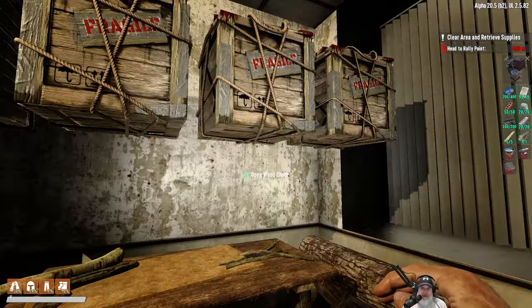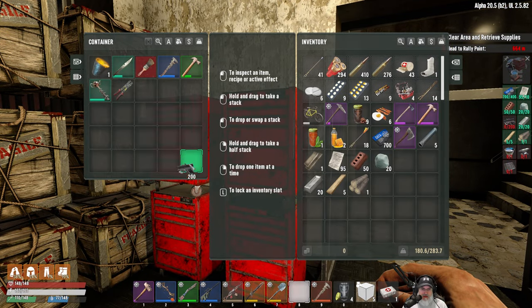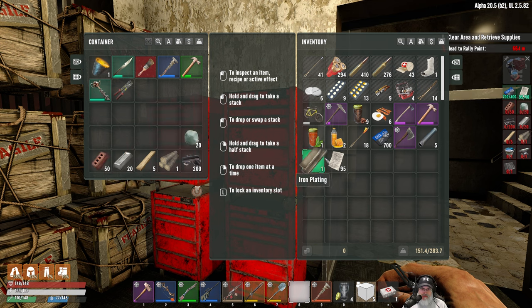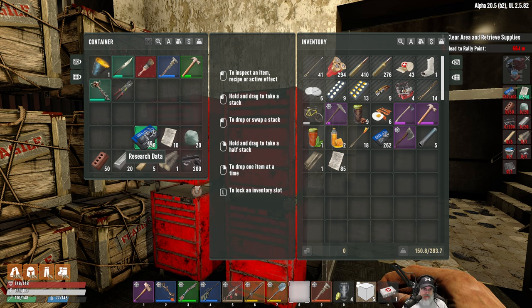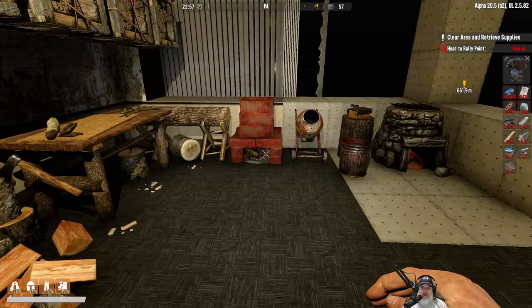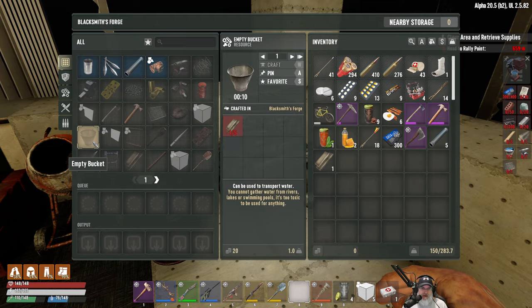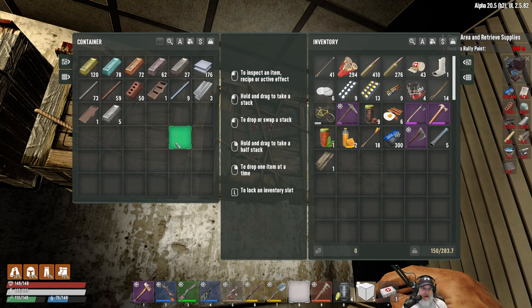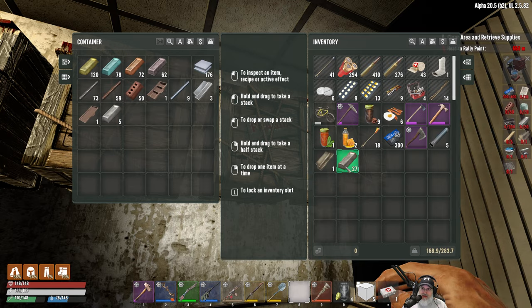It looks like it's time for me to go mining. But here's what we're gonna do — like before, we'll put all the stuff we've currently gathered in here so I don't have to recount it. We need a pail, an anvil, and a cooking grill — those are the things holding us up. As far as the pail goes, that should be relatively easy to make with five iron ingots.